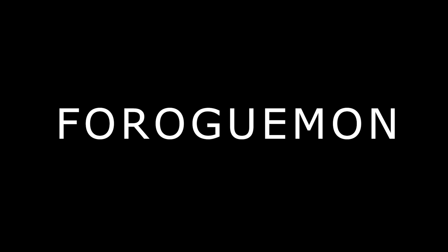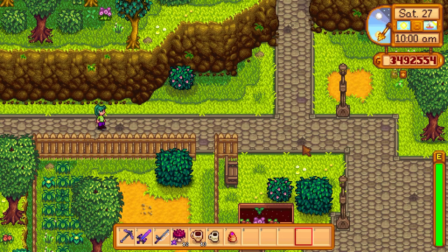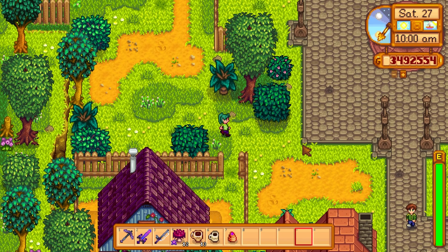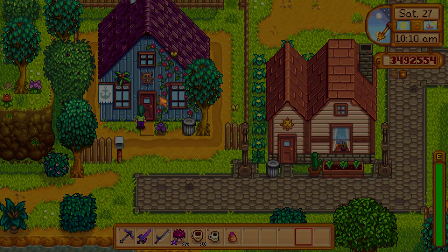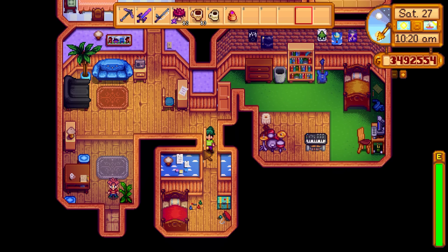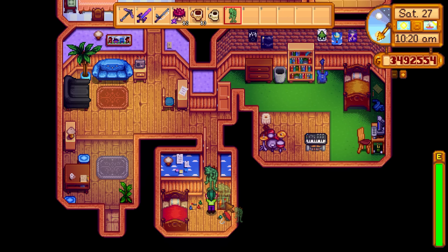Number seven, Furoguman. To obtain this statue, you will need to get your hands on a strange bun. Strange buns can be found in the mines when killing shadow brutes, or it can also show up in Krobus' shop every now and again. You can also make a strange bun once you reach seven hearts with Shane. Go into Vincent's room and place the strange bun in his toy box. This will give you the Furoguman statue.